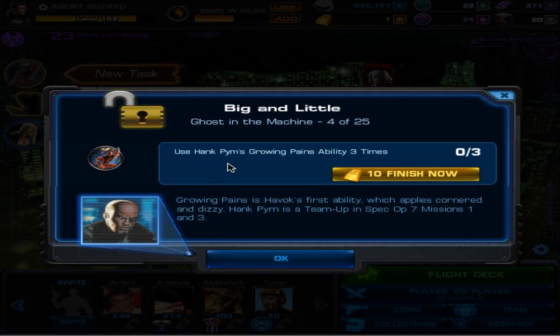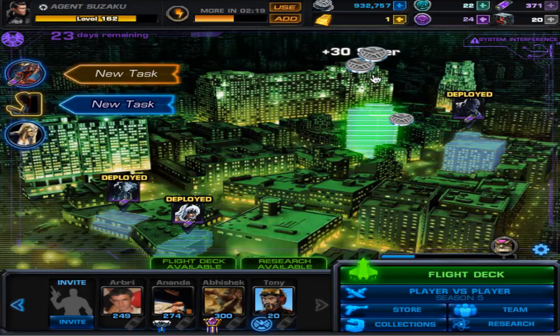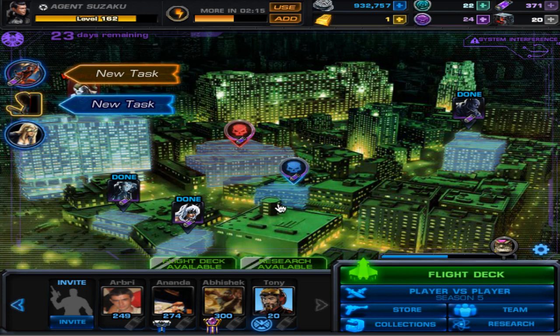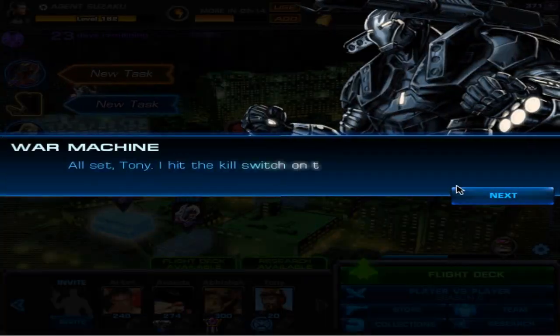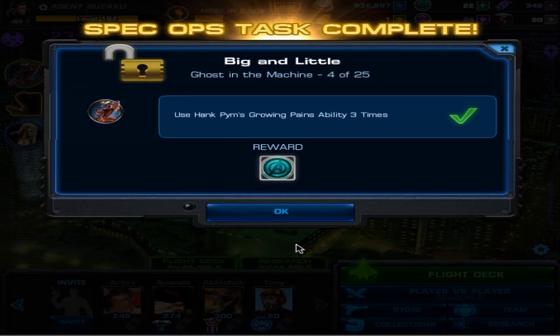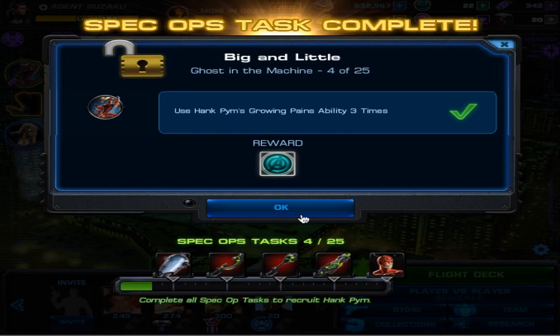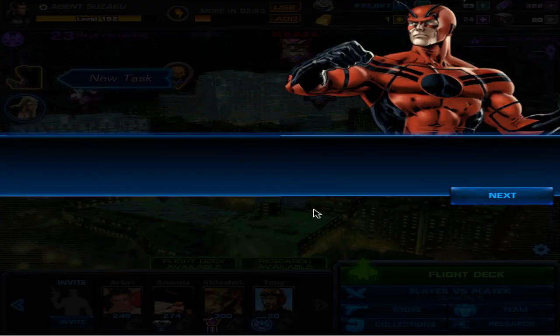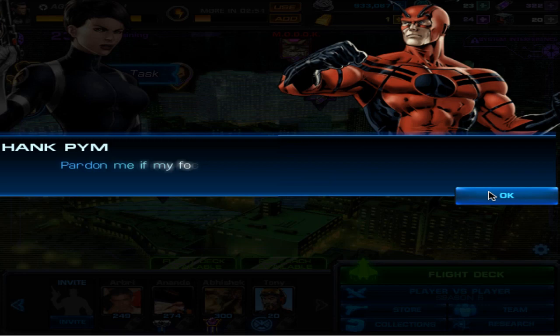Now use Hank Pym's Growing Pains ability three times, which is his first move. All I have to do is just go to a boss, I'm guessing.